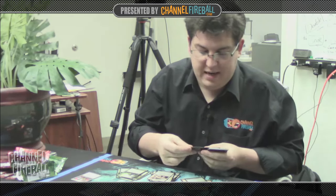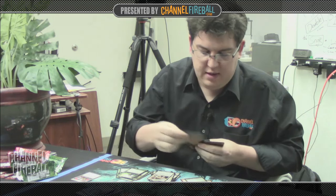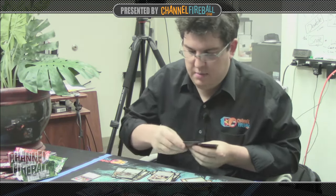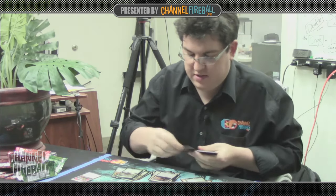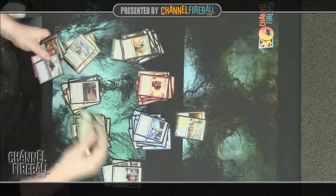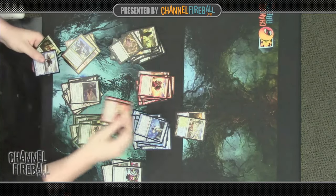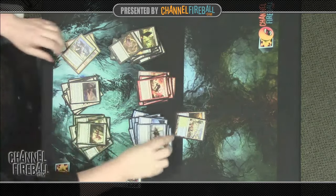What I'm going to be looking for in my main colors is a good creature base with a solid mana curve. I'm also looking for cards worth splashing — single colored-cost cards that are good on the splash. Finally, I'll look for bombs that require a color commitment, so I know what colors I'm biased towards when doing my build.